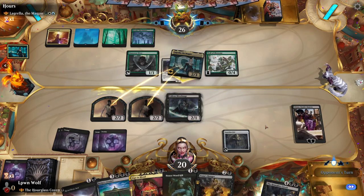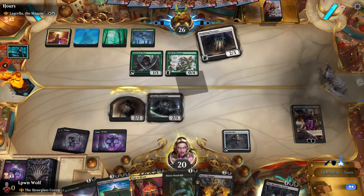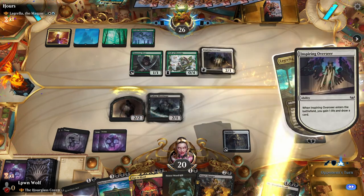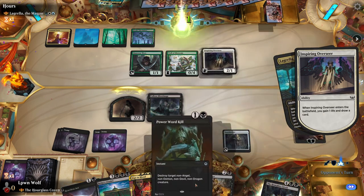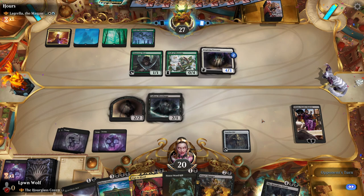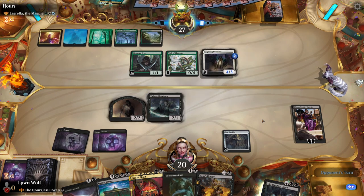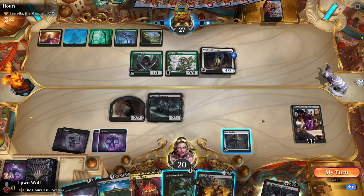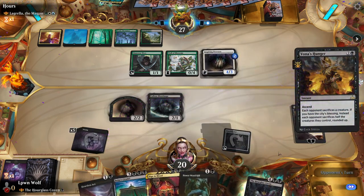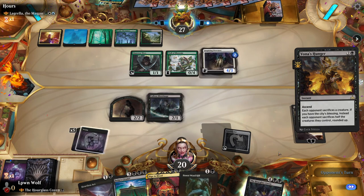Double Bamboozle. So this does mean they get the Angel back, but I can't really see how that's a problem — yeah, they've got a Flyer now, but we can just easily kill it. Are they going to go for Lagrella again, or maybe something more sinister? Passing the turn. Let's just use our mana and make them sack two creatures. Any combination of these, I'm definitely happy with, because they can abuse any of those triggers.